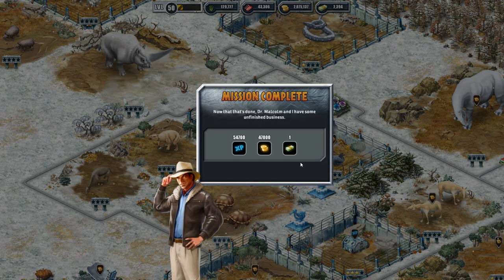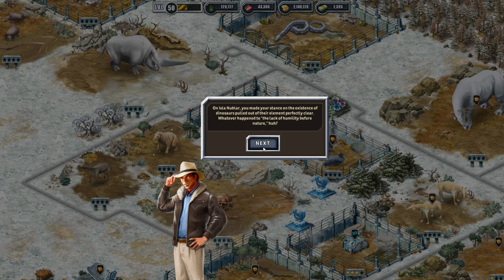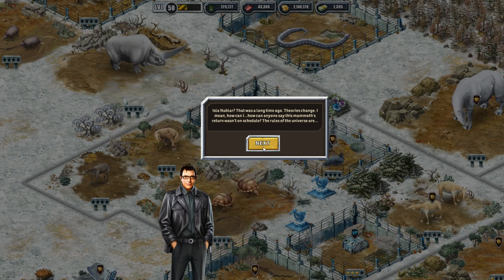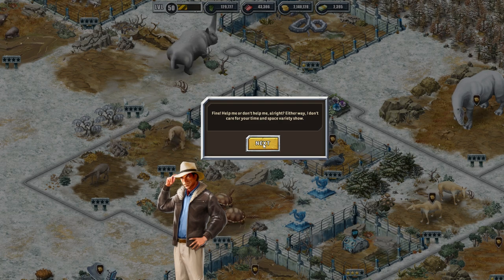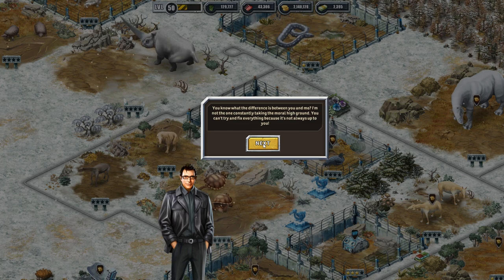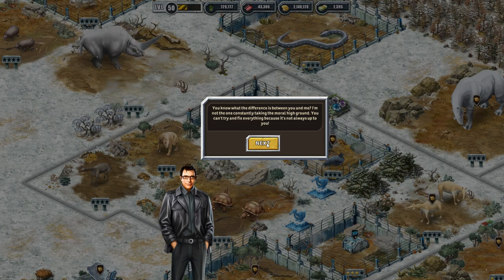I don't think I've really done anything here except finish this mission right now. And this is a Nublar. You made your stance on the existence of dinosaurs pulled out of their element perfectly clear. Whatever happened to the lack of humility before nature? This is a Nublar. That was a long time ago. Theories change. How can anyone say this return wasn't on schedule? The rules of the universe are fine. Help me or don't help me. Either way, I don't care for your time and space variety show. You know what the difference is between you and me? I'm not the one constantly taking the moral high ground. You can try and fix everything because it's not always up to you.